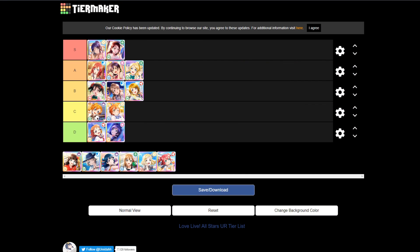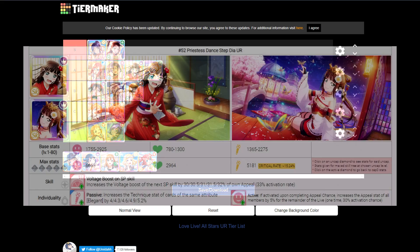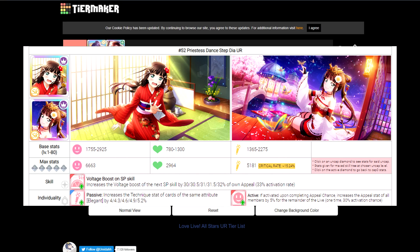It's another one of those lingering abilities. Everything Kanan does is related to getting a high score — she's the best card for trying to get a high score. If you don't have Kanan, don't expect to score as high as others who have her. Next up is Daya, who gets a solid A tier placement. I'd put her less valuable than Umi but more valuable than Ellie. Daya's stat line is very similar to Kanan's. Her ability is a voltage boost on SP skill — a very unique ability with very niche uses.